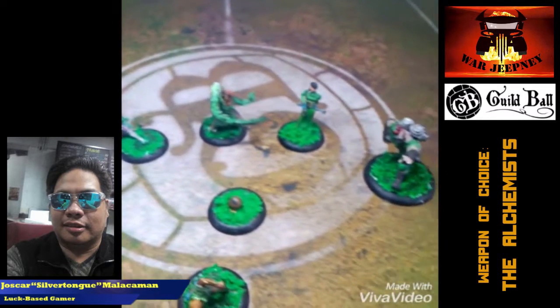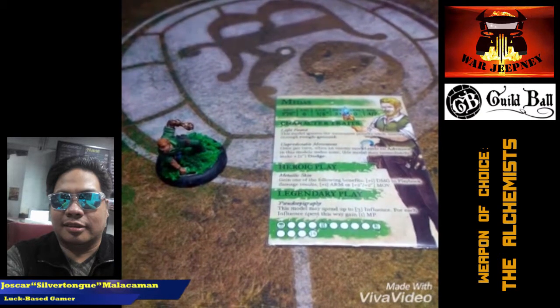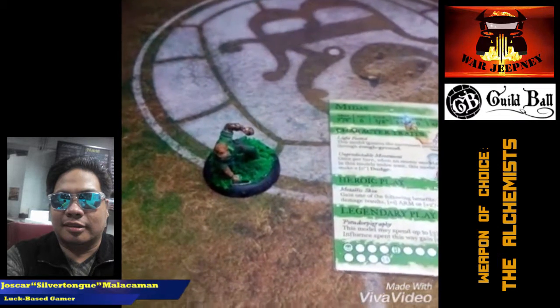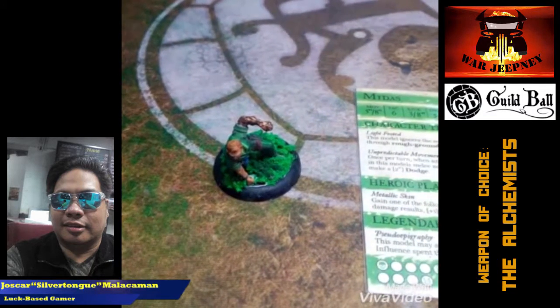The Alchemists are led by Midas in Season 1, and here we see his sculpt with a 3-pronged landing, also known as the Superhero Landing. The way you play Midas is like a superhero, and let's take a look at his stat card to find out why.